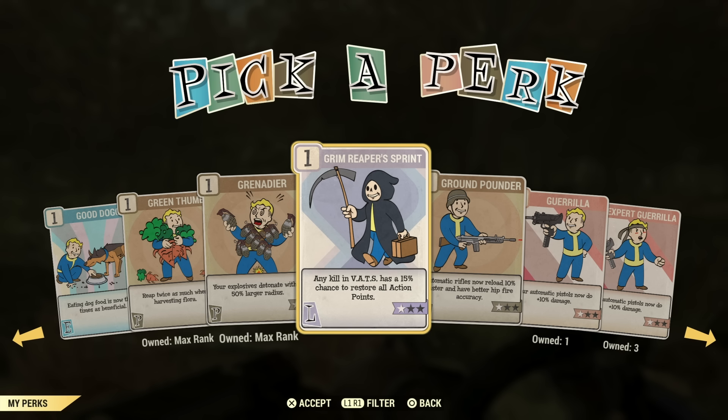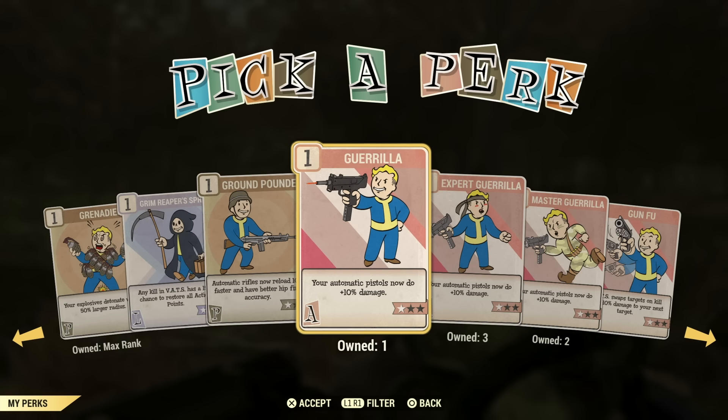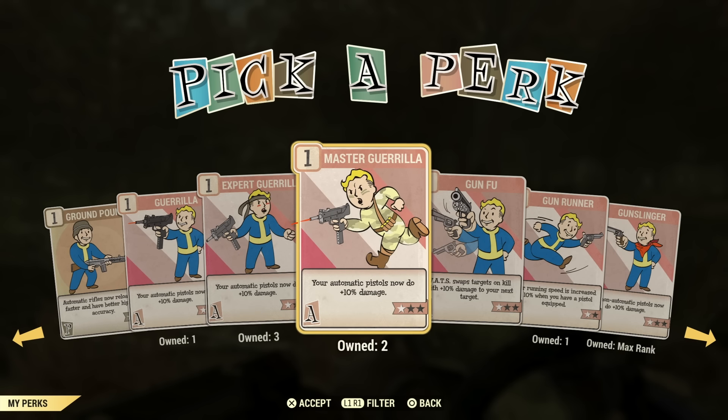This is probably good for a VATS or stealth commando-type build — I don't know too much about those builds, but maybe this perk card is really good for you. Ground Pounder is one I use for my rifle builds — it helps reload your guns 10% faster and helps with hip-fire accuracy. It's just really nice to reload your guns fast. Highly recommend it.